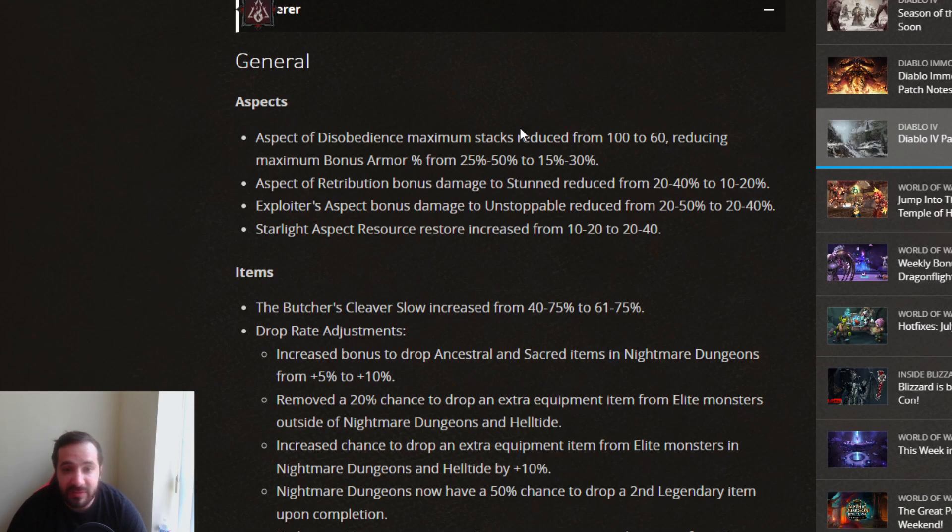For the general nerfs: Aspect of Disobedience maximum stacks are now 60 instead of 100, and the maximum bonus got reduced from 25-50% to 50-30%. This is almost more than a 50% nerf to defense. In super high Nightmare Dungeons, like 80-90 plus, even having 100 stacks at 50% or 75% on the amulet you were still taking significant damage, so now this is almost useless.